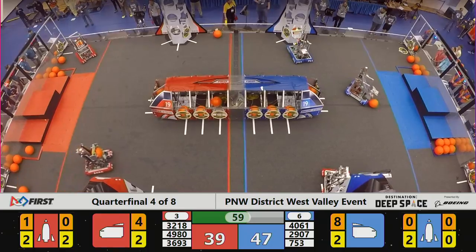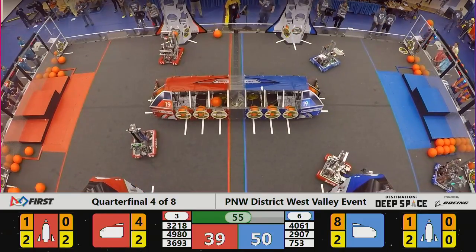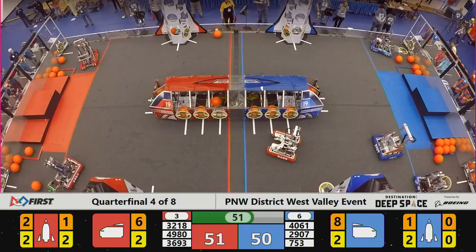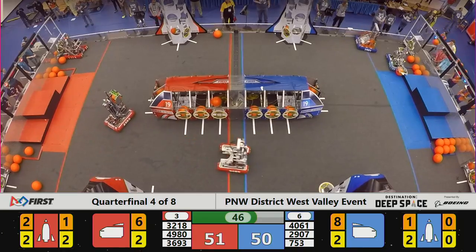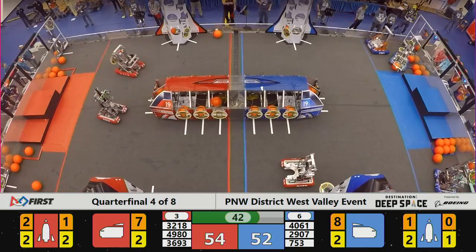And they're now placing cargo into their rocket. Panthers line up cargo on their rocket. A very close match — Red only leads by one point. With 45 seconds left, it very well could come down to the end game.